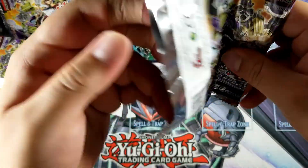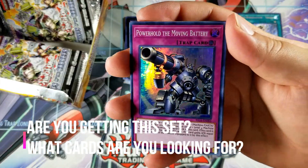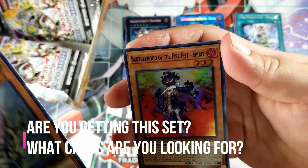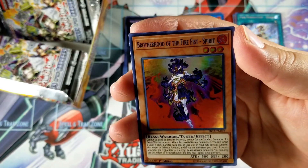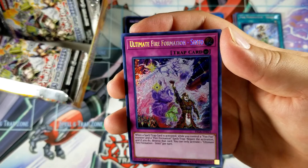Comment down below — what cards are you guys getting in this set? Let me know. Are you going for the Arcfiend cards? Are you going for the gadgets? Silver Gadget — I believe this was a Duel Power promo card and it already got reprinted; pretty crazy. We got a Fire Fist Spirit and an Ultimate Fire Formation Sinto.